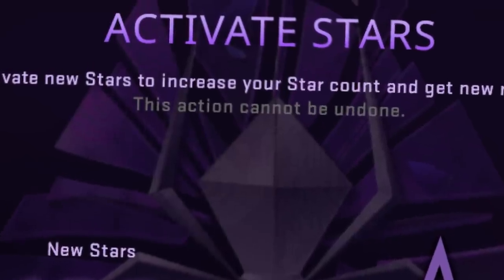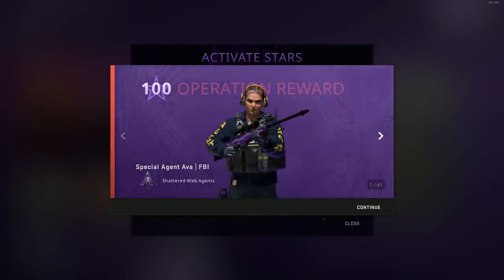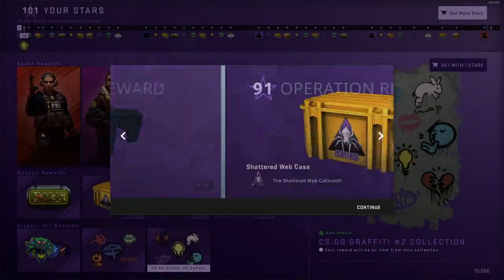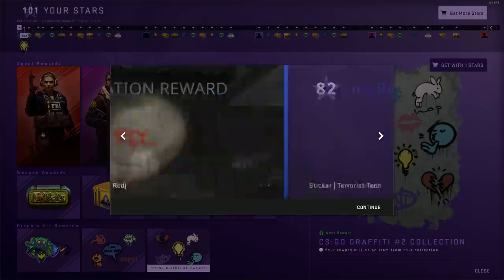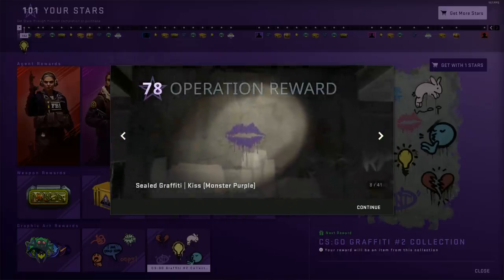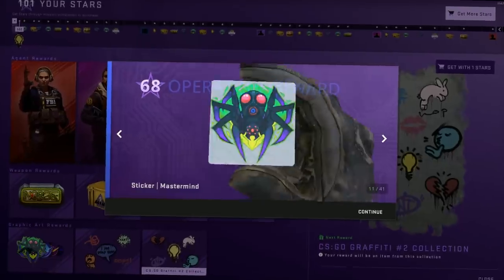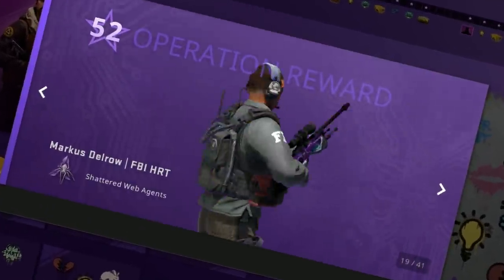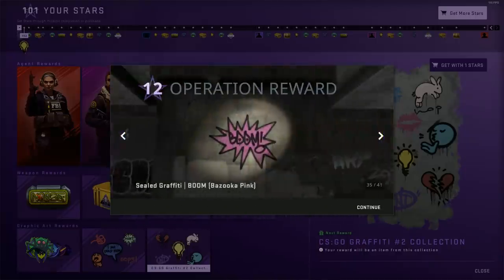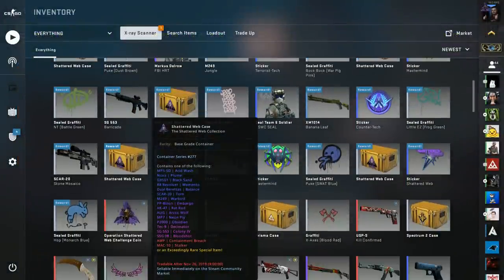This action cannot be undone — oh, so dramatic. So I activated them, and I got the female model straight away! I now have 41 items to go through. I got the woman, the crates obviously, a sticker which I enjoyed, another crate, and some graffiti. Those look cool. I wonder how rare those crates are going to be, because you can get seven to eight crates just by doing the operation missions. So that's eight of them.